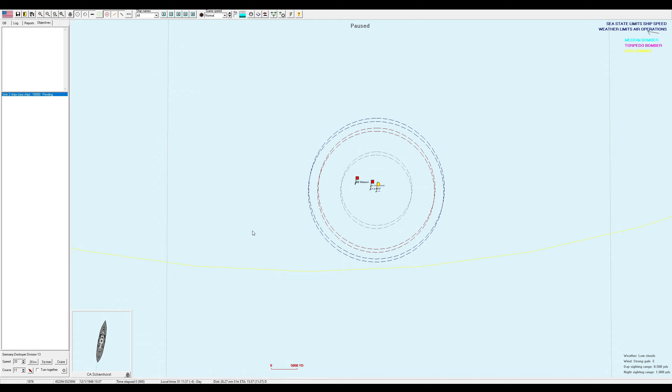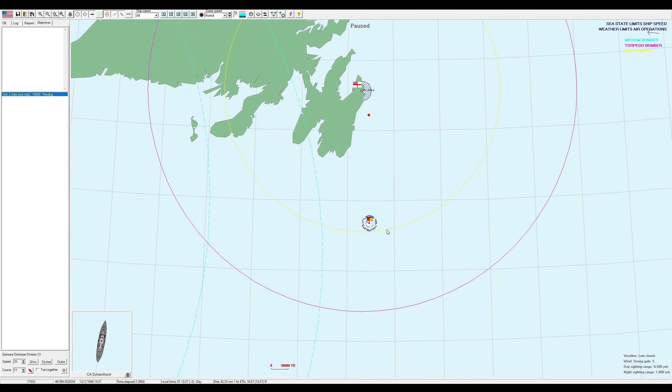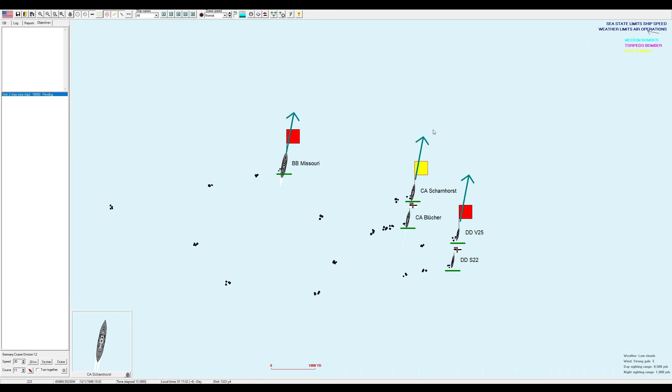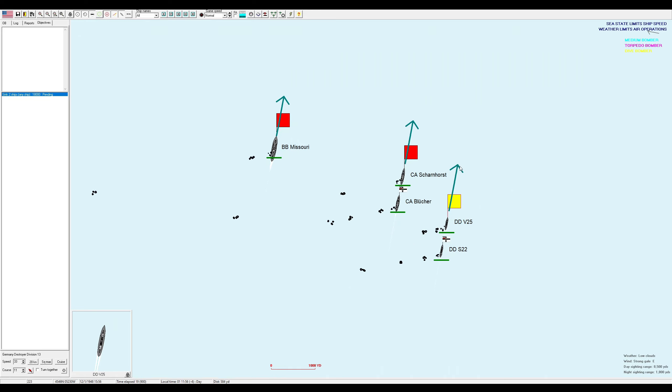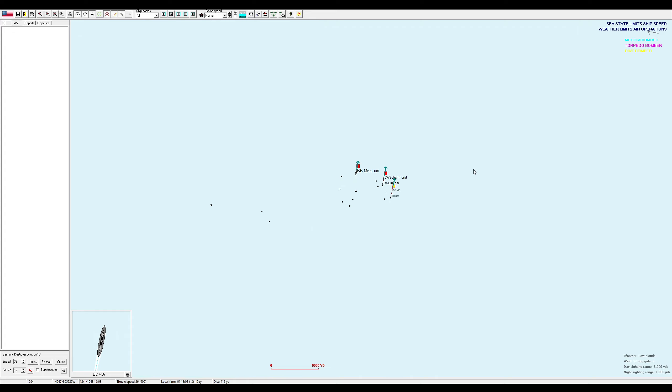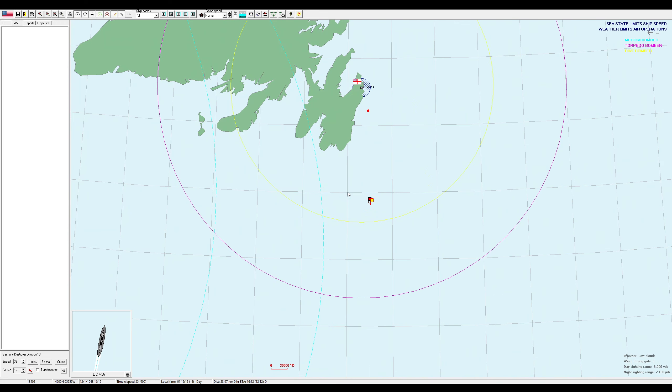Hello everybody and welcome back to World of Waves 2 as we start a brand new battle against the British. This is a coastal raid to sink any two enemy ships in the area rather than destroy a land bombardment target. The Germans have sent us two armored cruisers and two destroyers. We'll see how this battle goes.